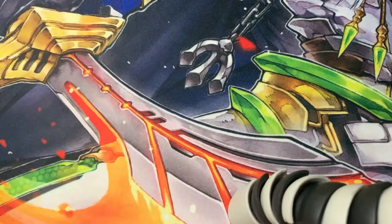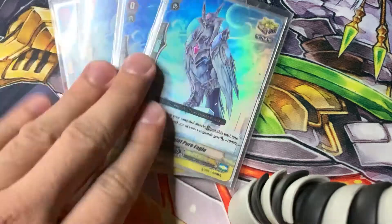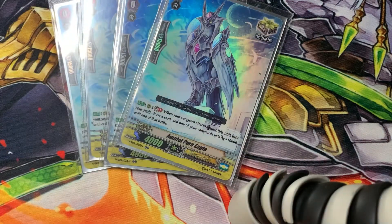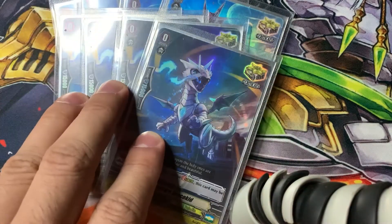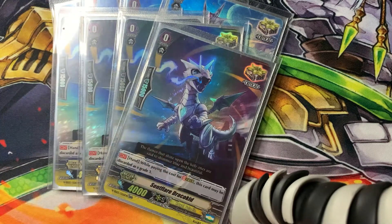I'm running 12 crits in this deck. Four of the Eagle at 10k is very important for stride fodder — trust me. You need your Grade 3s in your hand and the more options you have the better it gets, because you need to preserve them in your hand. Very important card in this particular deck.